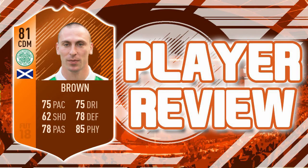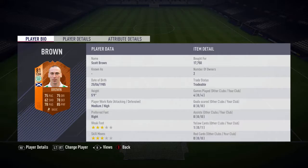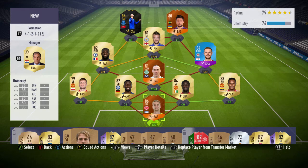Hey, what's up guys, welcome back to our PPA team player review. Today we've got the 81-rated Scott Brown, a CDM card. We kept him in his natural position. We paid around 17.5k from around the discard mark, which is exceptional for a cheap CDM in the SPL. Four games, no goals, no assists, and a 5.9 rating — not really the best, but we'll get to that later.